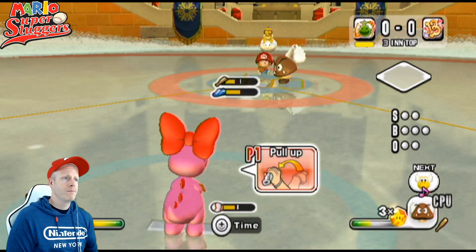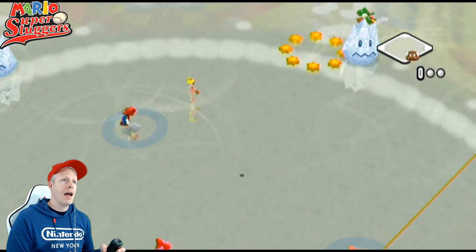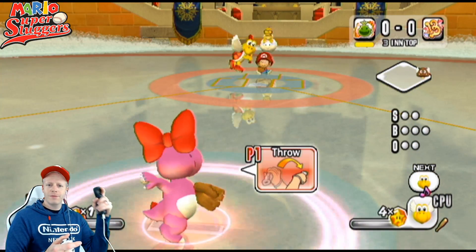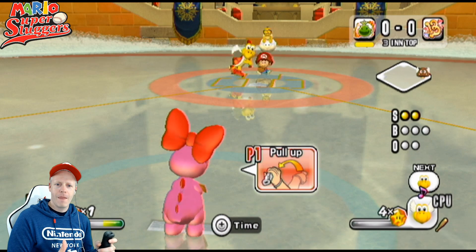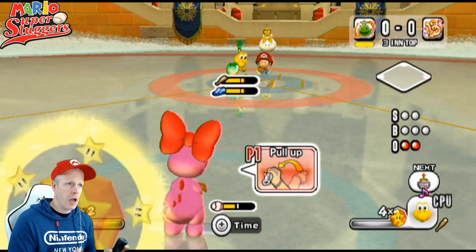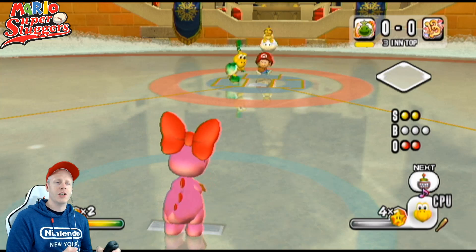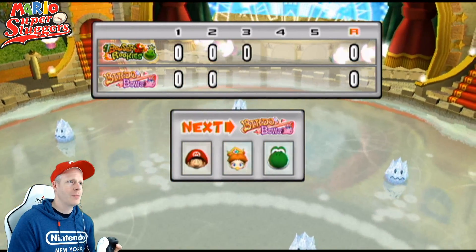We've got Goombas and Koopa Troopas. Birdo winds up — Baby Mario calls for a curveball, there it is for a strike. Fastball — that ball's a high fly ball. He turned into an ice cube. I don't like that. He turned into an ice cube — what is this? It's Mario Super Sluggers, I guess. The Flying Goomba stays on first base. Ball's hit right to Mario — we'll double him up. Double play, Mario to Diddy Kong. Now Birdo — Baby Mario calling for a fastball down the pipe. Birdo's special rubber band pitch — he swings through it. Struck him out. Defensive game is back on track, even with that weird ice thing where Yoshi turned into a big ice block.